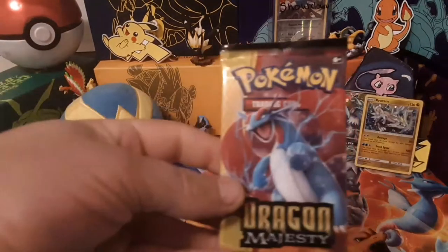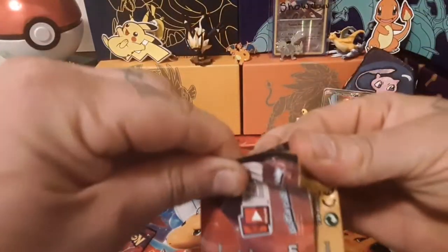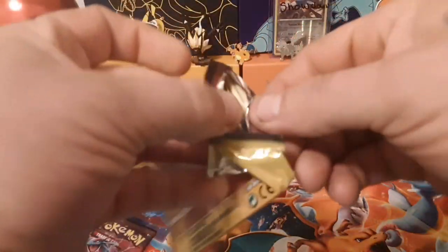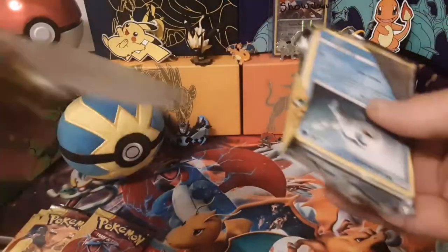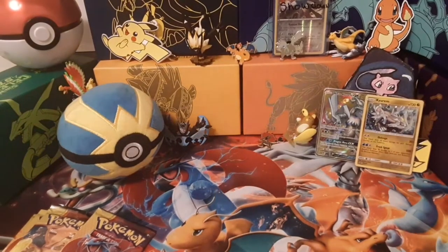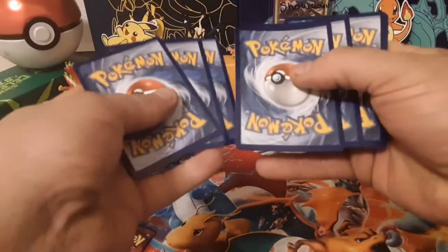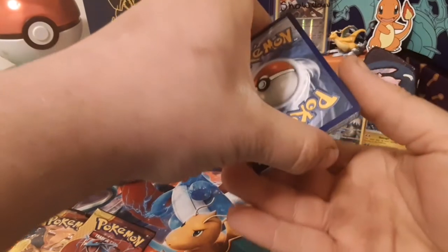We also get that Kyurem super shiny coin, and then we get five Dragon Majesty packs. Can we pull the gold today? Starting off with Salamence — wouldn't it be really crazy if we just pulled the gold card out of this first pack? I remember watching Tiger Lily's video when this set first came out — first pack she ever opened, she got the gold card.